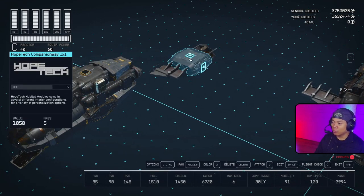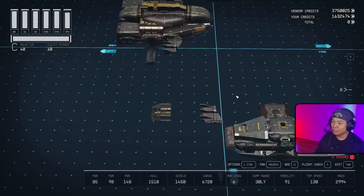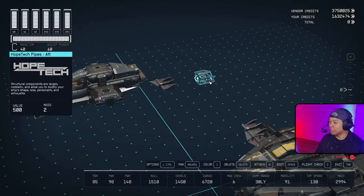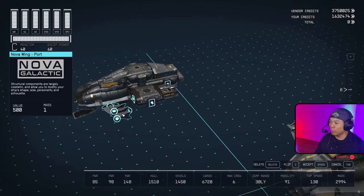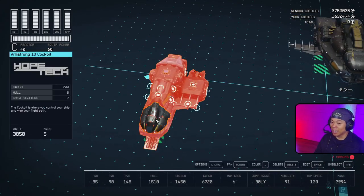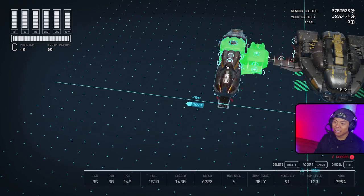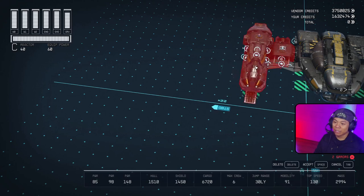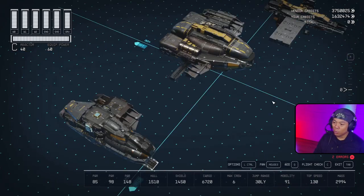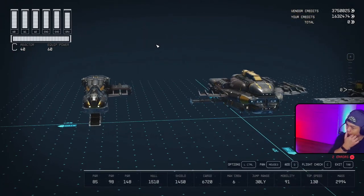Moving on, we have the HopeTech Companionway 1x1 - right behind it we have the HopeTech Pipes in an aft orientation, and to the front we're gonna bring over a Noble Wing in its port orientation. Double-click to make sure everything is connected and it lines up right there.